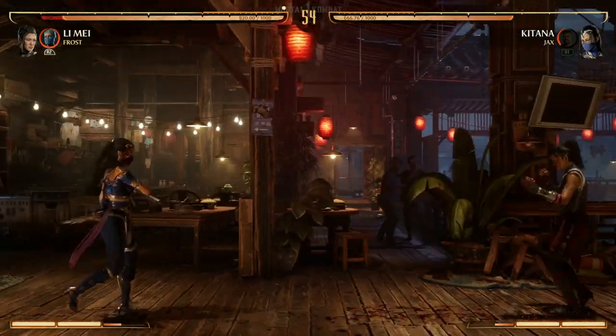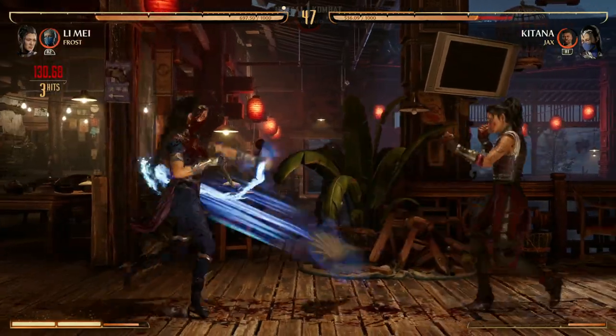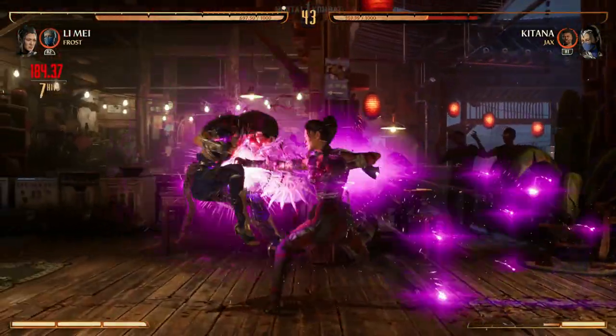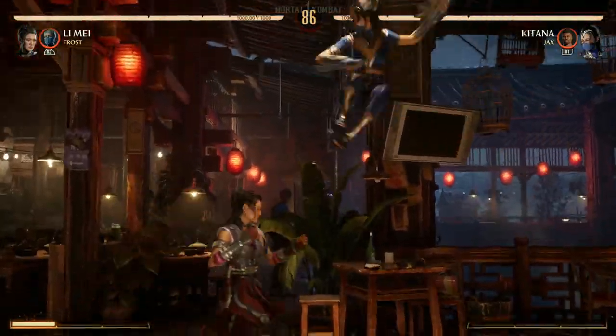Your best combo strings for Lee May are a couple of options. We have one-two-four, which pops them up but really just for a special move afterwards. Or if you really want to go crazy, you can have the projectile after that.